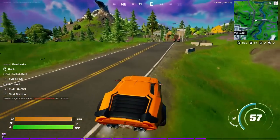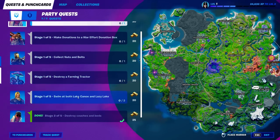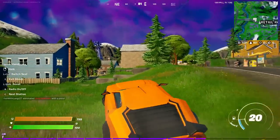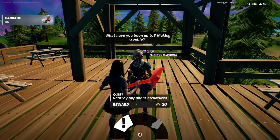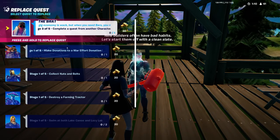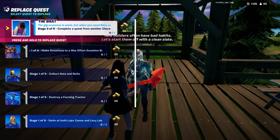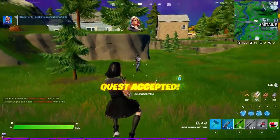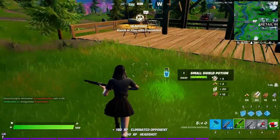We're gonna head to Retail Row right now and talk to Penny. This is literally one of the only ways to level up this season — grab quests. You can only have five quests at a time, so Penny might ask us to replace a quest. If you talk to her, you can get 'destroy opponent structures' as her quest, and if you get it you gotta replace an existing quest — maybe 'collect nuts and bolts.'